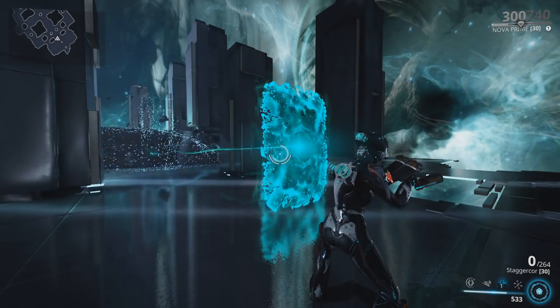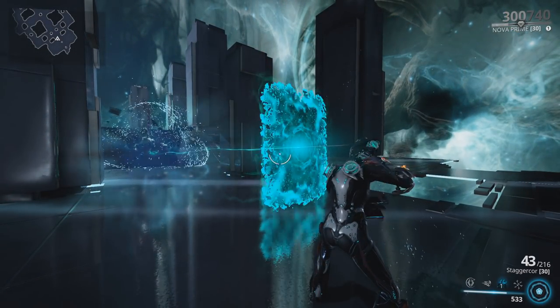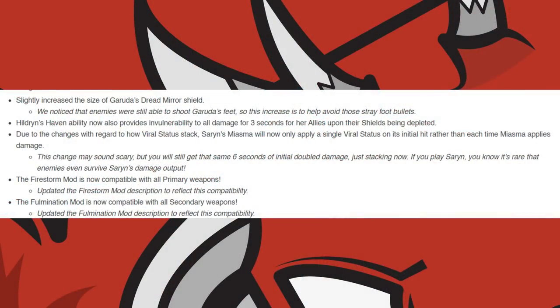For general changes, you can now send weapon fire through Nova's Wormhole. Garuda's Dread Mirror Shield has been increased lightly to help her protect her feet. Hildren's Haven ability now provides invulnerability to all damage for 3 seconds for her allies upon shields being depleted. Saryn's Miasma will now only proc a single viral status on its initial hit, rather than each time Miasma applies damage, due to the changes with the viral status effect.